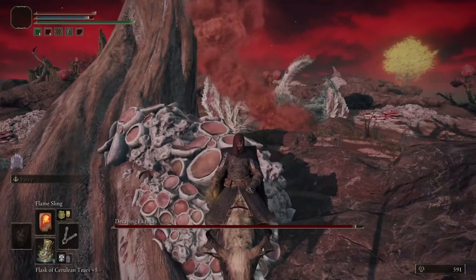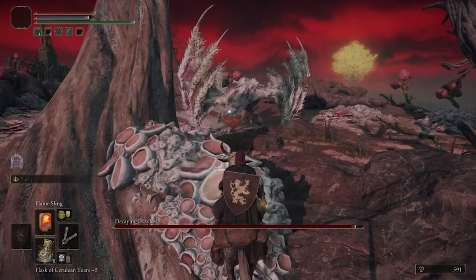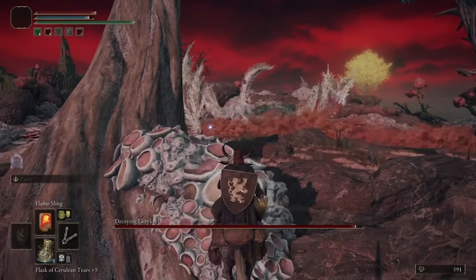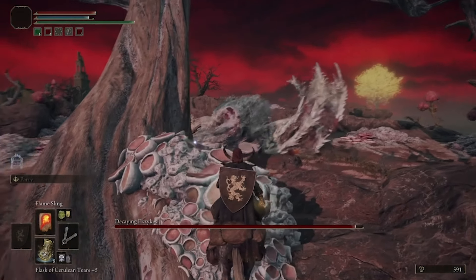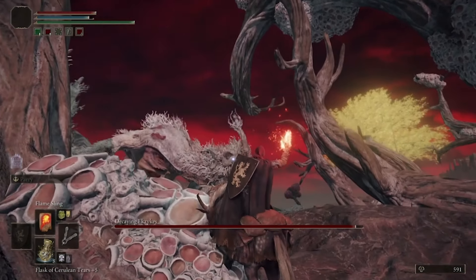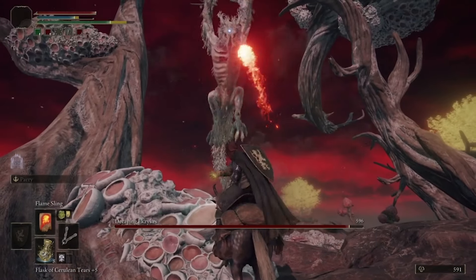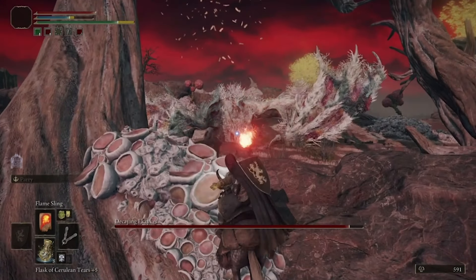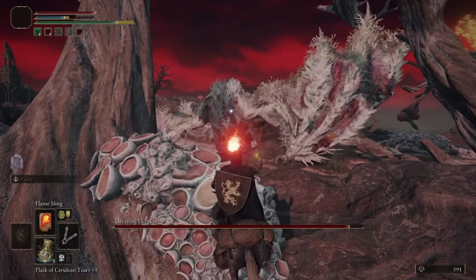He will shoot some rotten breath at you and he won't be able to hit you from this distance. You're going to keep waiting here until he approaches and gets basically all the way to the edge of the rock formation that you're hiding behind. You'll know when he approaches because he opens his mouth a little bit, takes a run at the area, and gets sort of stuck there. Once he's there he's basically just going to keep trying to attack you with his wings and not really try to attack much with his rotten breath.